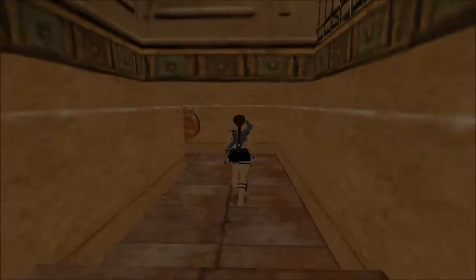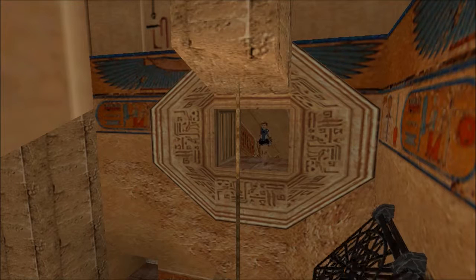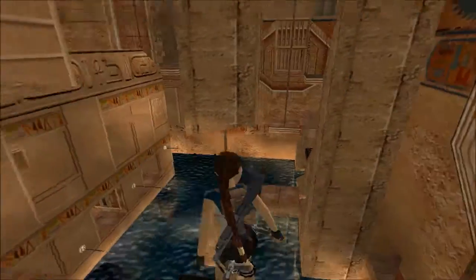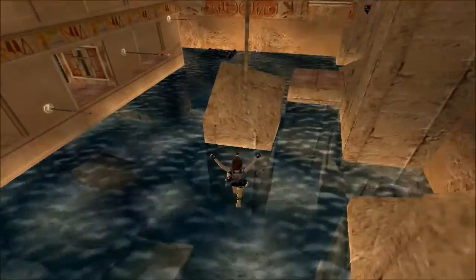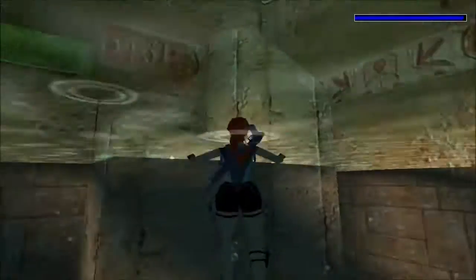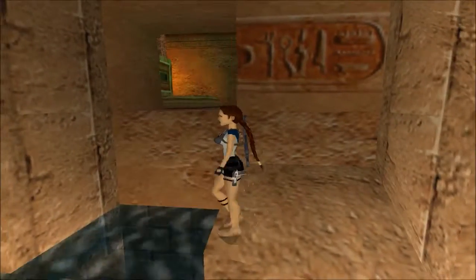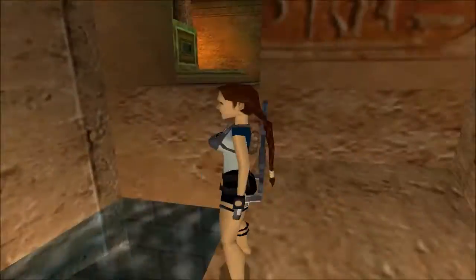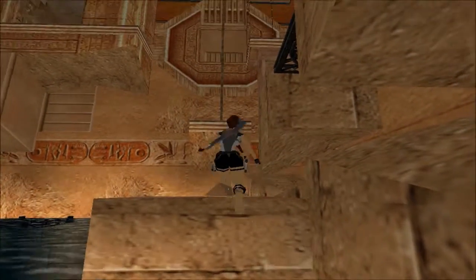When we come to this exit here, the grating we'll raise — I'm going to show you something. The grating we raised earlier is up here on this pillar, and it's supposed to help you get to that main grating we raised. But there's an easier way to do it. We're just going to angle, get a full run and jump, and grab this block over here — just like that. Much easier.